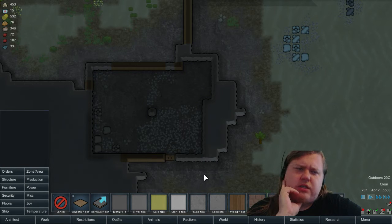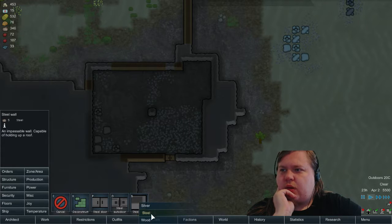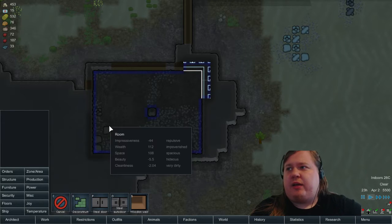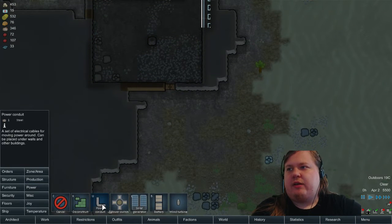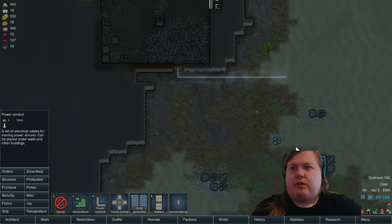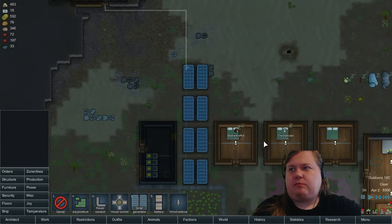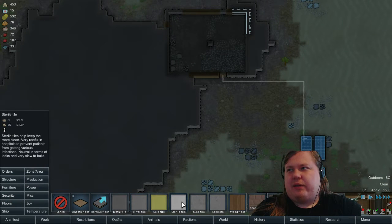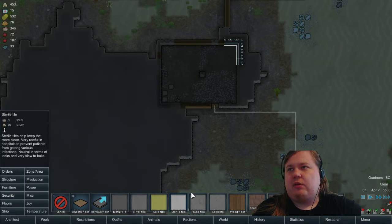I was thinking maybe we should make a silver floor for the prison area, because prisoners tend to be dirty buggers and have infections and all kinds of trouble all the time — they bleed on the floor. So having extra cleanliness there actually might be a good idea. It is a pretty massive investment of steel and silver though, especially if I do the whole room.